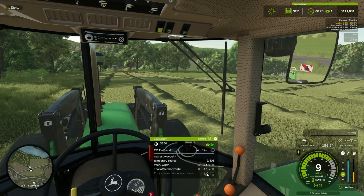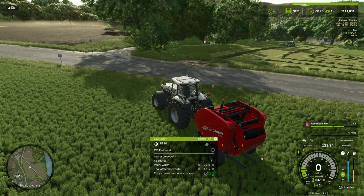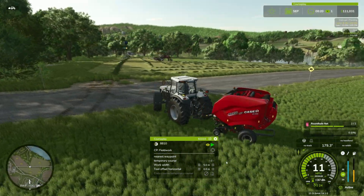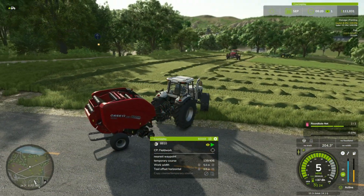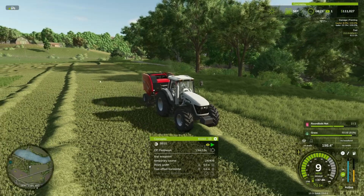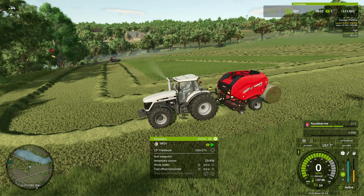From here I'm going to copy this course with the button at the bottom — and now a temporary course has been copied. Jumping over into our white Case baler, I can simply take that copied course, copy it over to our tractor, and say let's go. I don't have to do anything else — it's going to run the exact same course we just copied from the last tractor and do the exact same thing. It actually missed the first couple of spots starting at around waypoint 18, but now it's good to go and it'll start making bales.